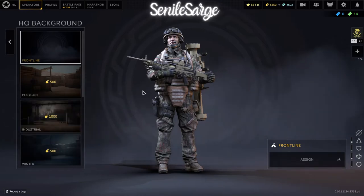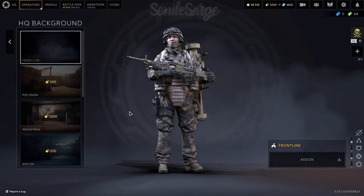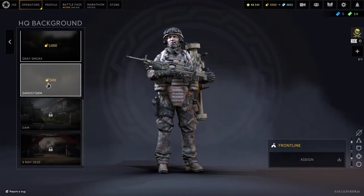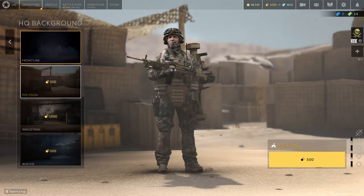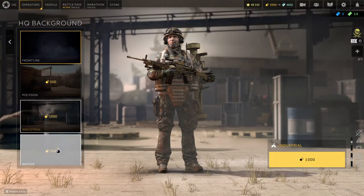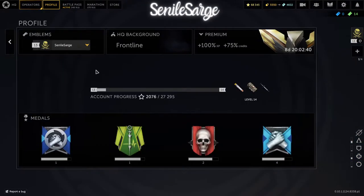For the background, you have the ability to change it. Right now I have the default frontline background, but I also have the ability to change that. Once you click it and come in here, you can see what they look like as you change them out. You can go in, purchase it, assign it, and then it's always there. But for me, that background is perfectly fine.